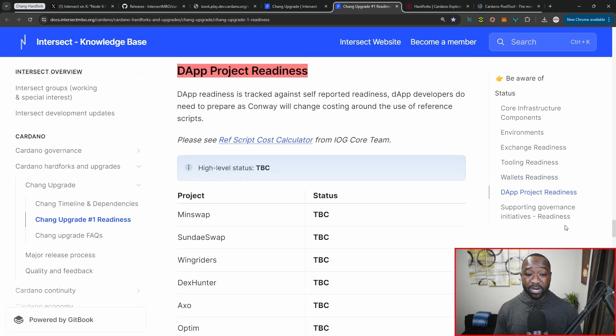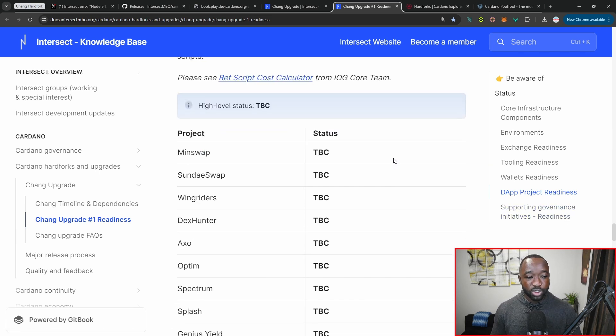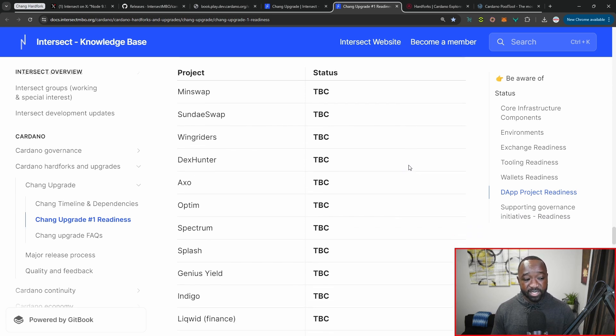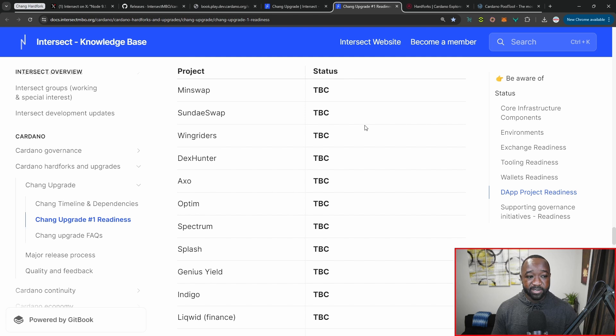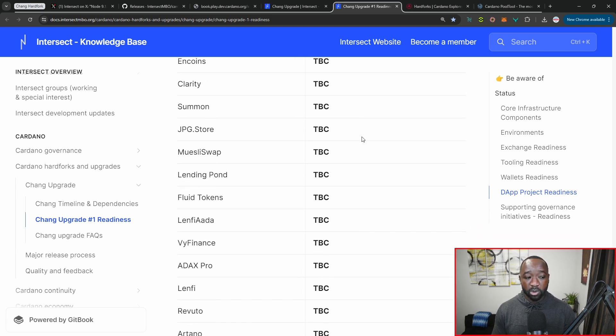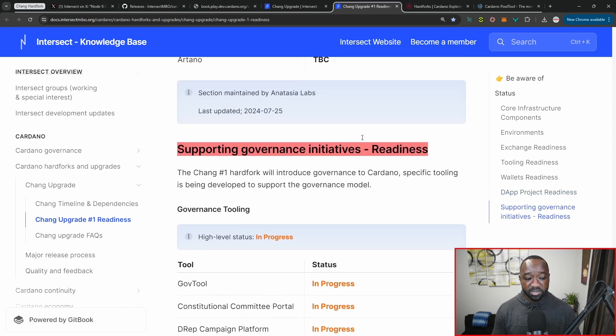When it comes to projects, this is where things also get tricky. We want to make sure the majority of projects in the ecosystem are aware — they've got smart contracts using Plutus V2 or Plutus V1, and there might be incompatibility issues as part of the new node release. The biggest dApps — including MinSwap, SundaeSwap, WingRiders, and DexHunter — have not yet reported their statuses, but as time goes on we should see more information.